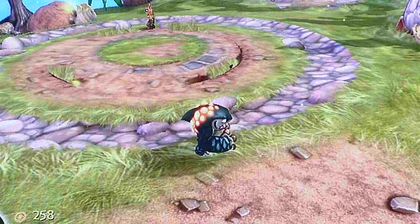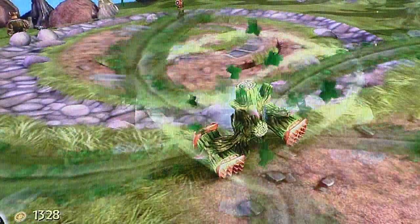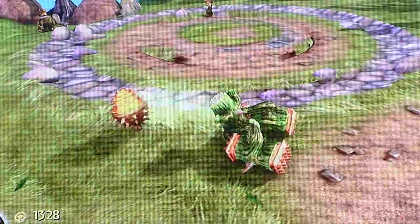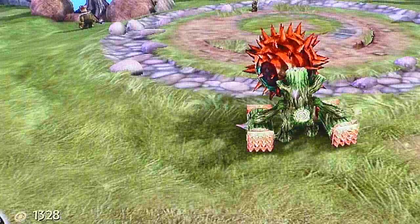Next is Stomp Smash. Really powerful character. Squashes them — it does 90 damage. It shoots out acorns in a huge one.